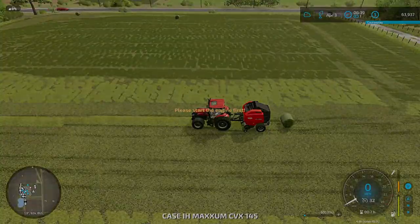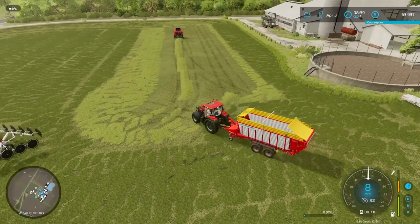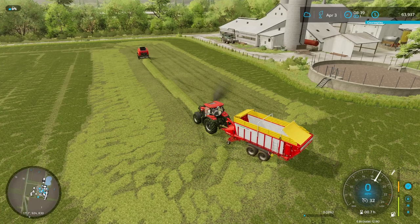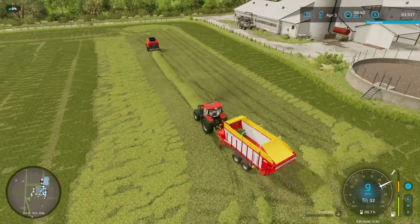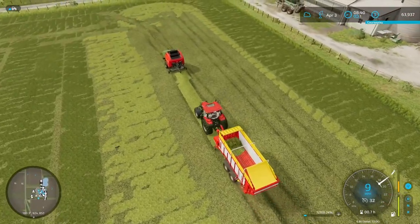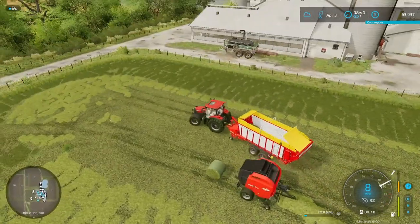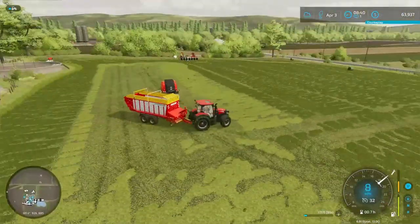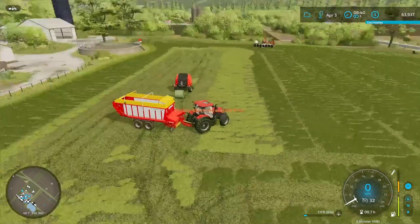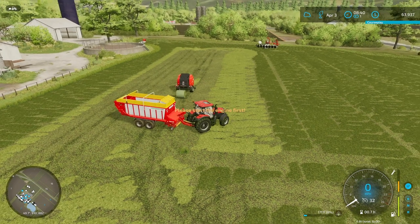One last thing — the forage wagon. It functions similarly to a baler: you turn it on, lower the pickup header, drive over your windrow, and it collects the grass or hay in bulk into the trailer. You can then dump it in a silo, a hayloft, or anywhere on your farm. Very simple to operate. That's grass in Farming Simulator 22 — not as daunting as you might think, and it can really make you good money.